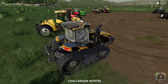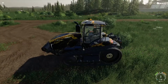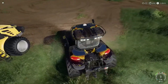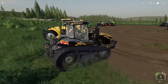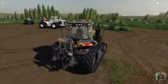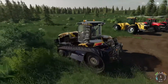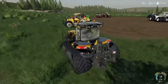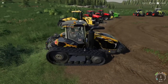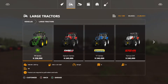She's got beacons on top, lights are pretty good, she's got side lights, and she'll turn on a dime — really cool tractor. I use it just for towing big machinery. You'll find it in your buy menu under Vehicles > Large Tractors.